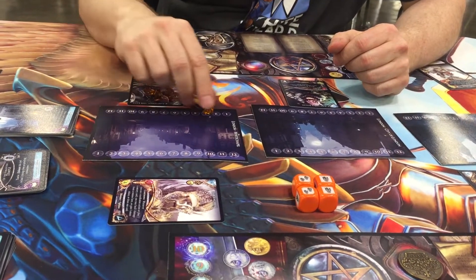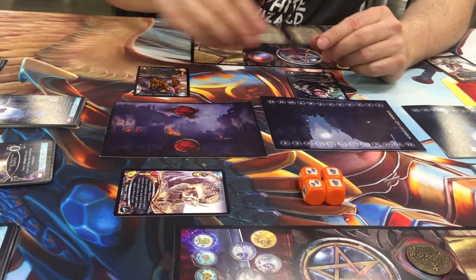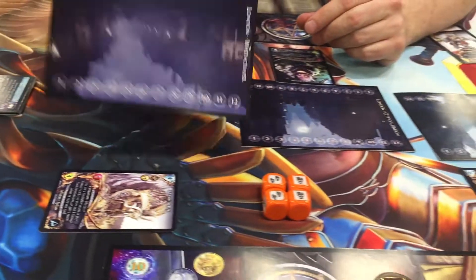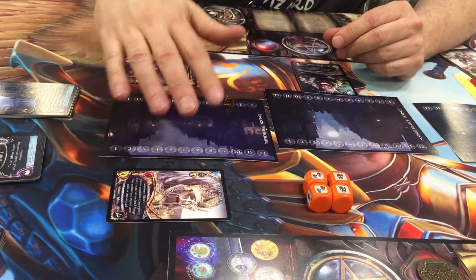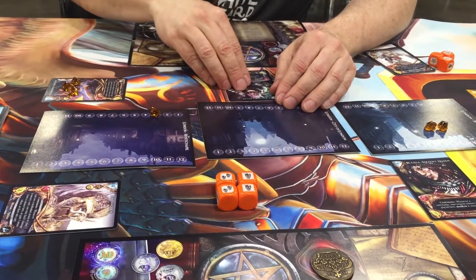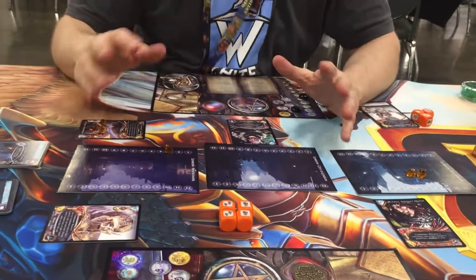If you can do damage to the opposing battlefield equal to twelve, you've won the battlefield — you flip it to the destroyed side and put a control counter on your side. If you can control two of the three battlefields, you win the game. After a minion attacks, the opponent gets to attack back, going back and forth until both players have used all their minions on that battlefield. Then you move to the next battlefield, with the player without initiative going first, and the player with initiative going first in the third battlefield. There's a real tactical element — it's not just about which card you play, but where you choose to play them.